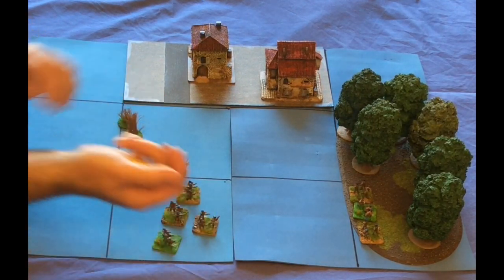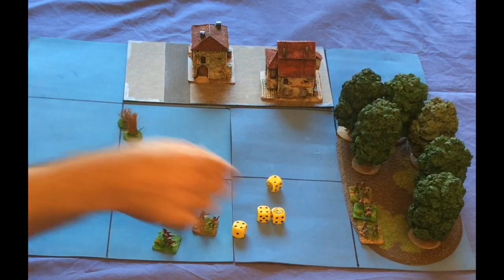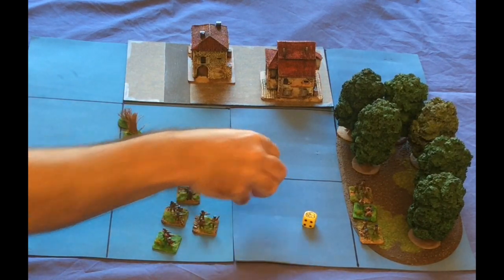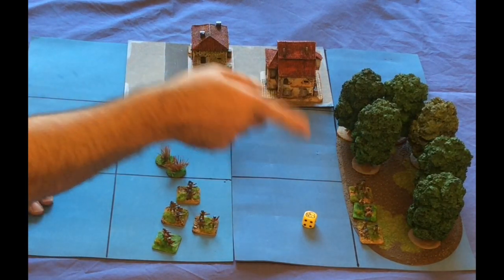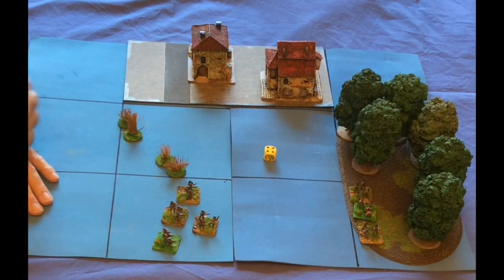So shoot with four dice — they're looking for fives or sixes. One hit. The save in woods is a basic four, five, six, but two more for cover like woods and buildings. I roll it — fine.